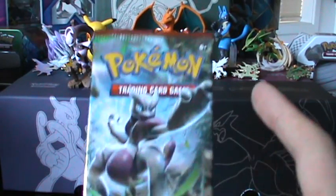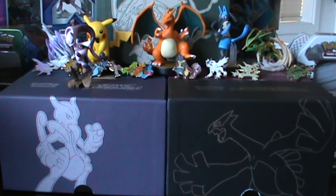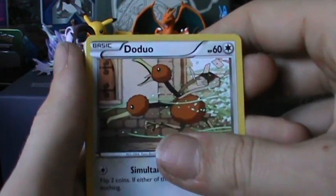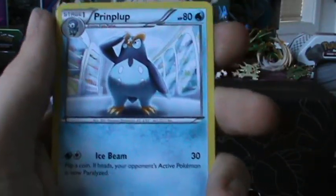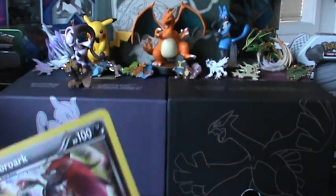We'll start off with our Mega Mewtwo X pack art Breakthrough. We've got our right-facing Remoraid, Doduo number one, Piplup, Hippopotas, Pansage, Prinplup, Wobbuffet, and a Trainer. Reverse is an Elgyem, and our Rare is a Zoroark Holo. Nice — I did need that card. Still looking for the Zoroark Break too, actually — that and Chespin are the only Break cards I haven't pulled yet.